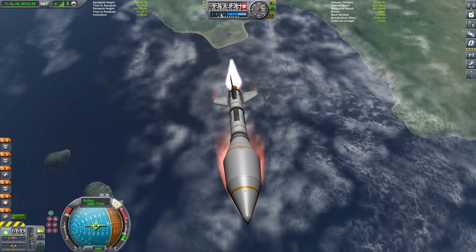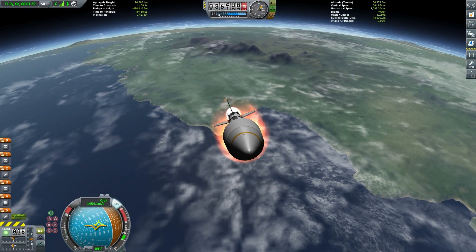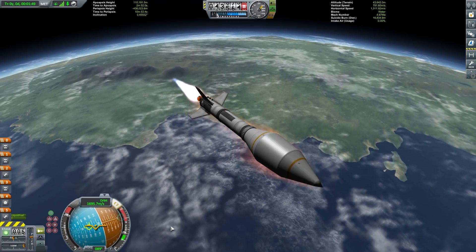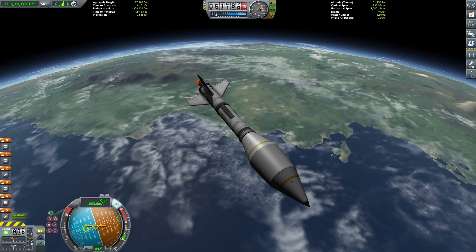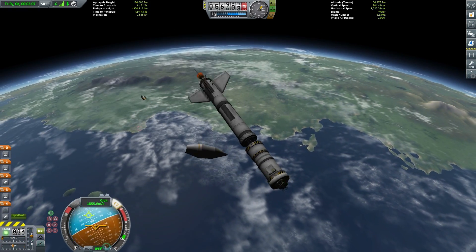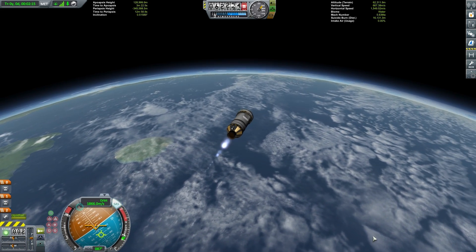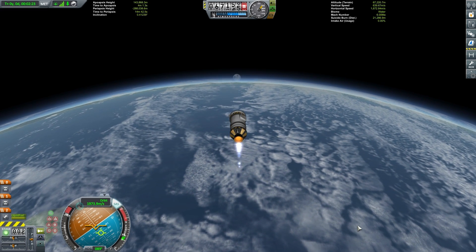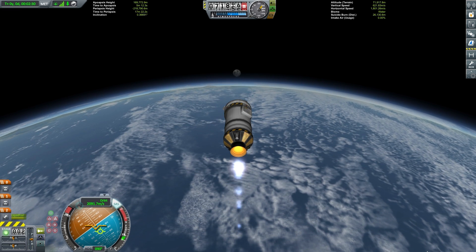Our apoapsis is now getting up above the 70 kilometers needed to exit the atmosphere, so we're just going to turn our craft completely horizontal. We've timed our launch perfectly so that we're pointing directly at the moon. Ditching our fairings and that booster stage before we send our stage 2 off — consisting simply of a single FLT-400 fuel tank with a Terrier engine. And you can see there over the horizon rises our moon, which is obviously our destination.